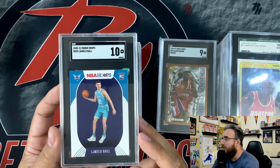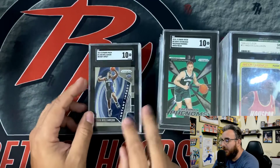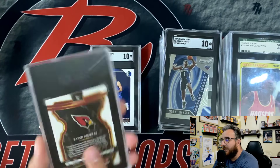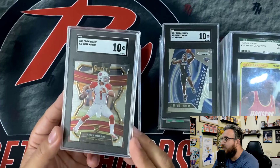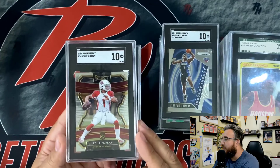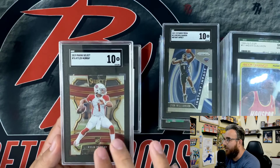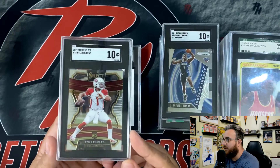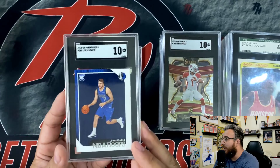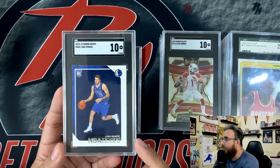A LaMelo in a 10 — pretty happy about that one, probably holding on to this one for a little bit. Dante DiVincenzo in a 10. Zion Williams Instant Impact in a 10. Kyler Murray Select base in a 10 — beautiful card, I think that's one of the best looking cards. It's a concourse, not really anything special. It would have been dope if it was in the silver, but it's just a base. I pulled this one myself. Just a great card — he almost fits it perfectly, like the hourglass frame in the background. Everything about this card just screams good looking. He just had a badass week one, so I'm pretty happy about that. This one was originally a PSA 8, cracked it, re-slabbed it, came back a 10. What else do you want?